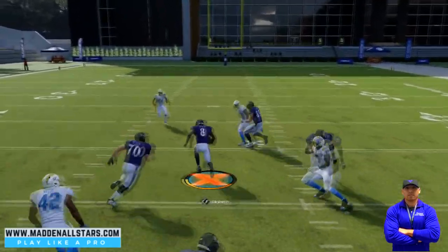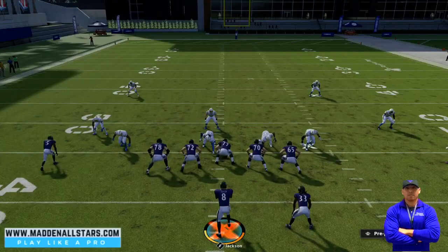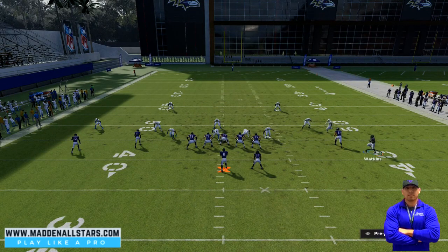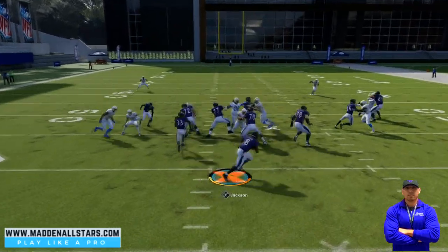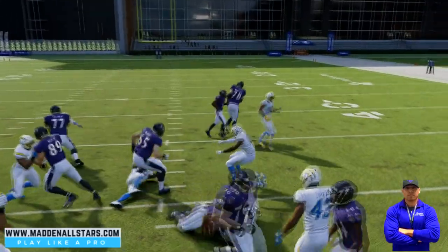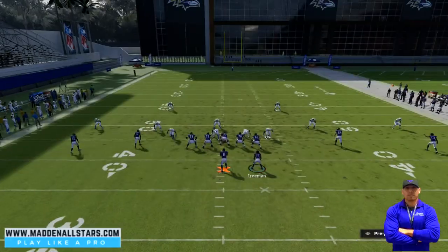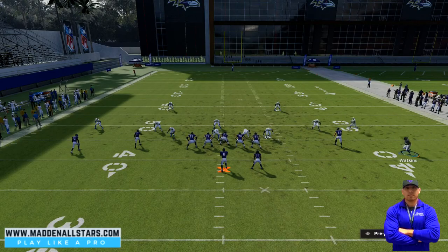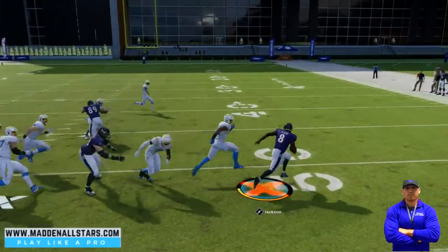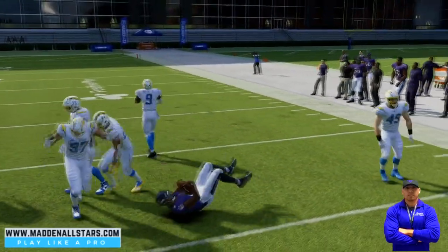I almost had a touchdown there — really good blocking. I like to motion this guy because the blocking is a lot better. Hike the ball right in the slot, and I almost got to the outside there. In a game you could take it in for a touchdown. Let me try it again one more time — just hike it and take off. Almost, almost — they had a really good defender on me there.